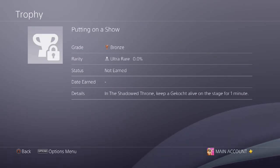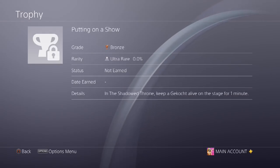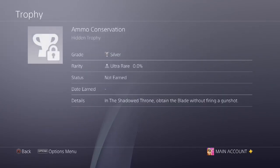The next one is 'Putting on a Show' — in the Shadow Throne, keep a Geckochen alive on the stage for one minute. The Geckochen could actually be the three-headed zombie, which would mean the main boss is something different entirely. It seems like some sort of new zombie type. We've also just confirmed there is a stage at the theater in this map, which you've probably seen in the trailer already.